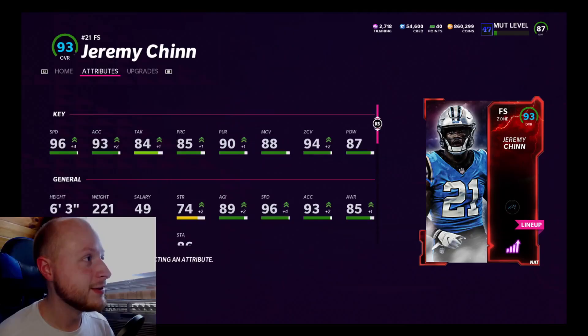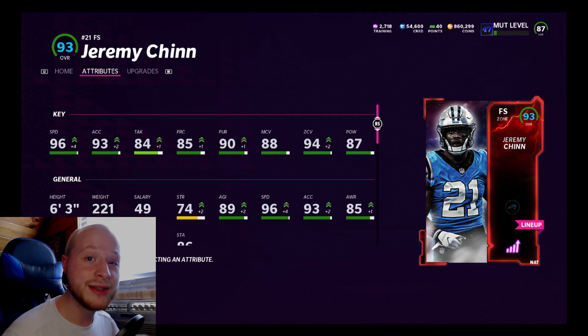96 speed! Keep in mind, this is our user. If you guys haven't watched any of the previous videos, the way I play defense, I gotta have a fast, tall user, and he has to be a safety or sub linebacker. And Jeremy Chin, 96 speed — he's probably our most impactful player on defense because he is our user.